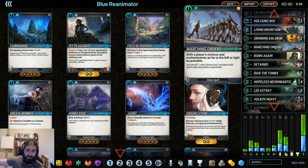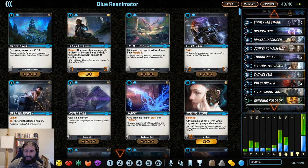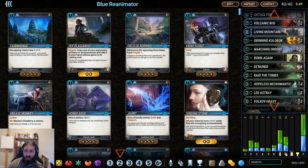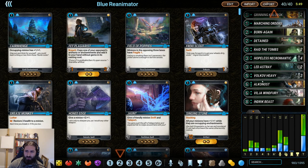Marching Orders is really nice utility. If you're against an aggro deck and you've reanimated something huge, they can just play on the other side of the field. You can Marching Orders all of their minions over toward your big beefy thing and start picking them off. Or if your opponent is playing defensive, you can move all of their stuff out of the way and beat their face in. Control tools include Detained, Cataclysm, Thunderclap, and Magnus Thorsen. Draw from Brainstorm as well as two copies of Raid the Tombs, Led Astray for removal.